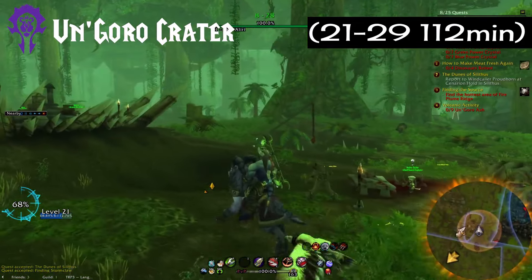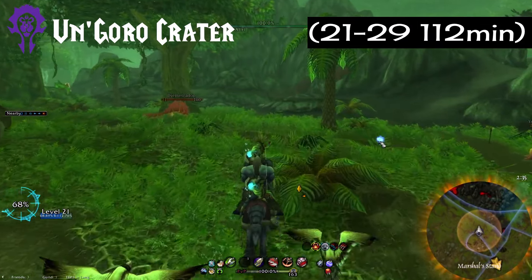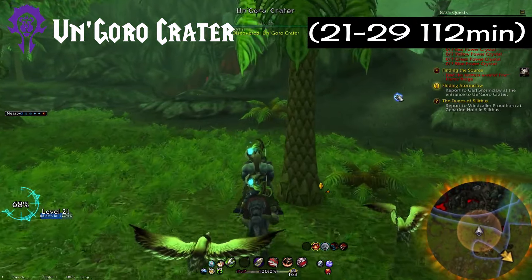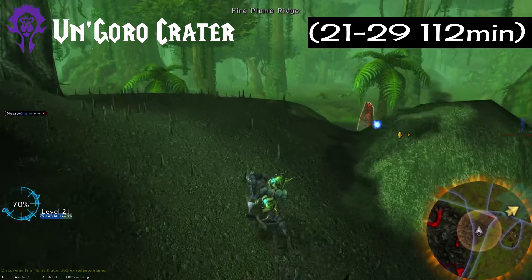The next faction neutral zone is Un'Goro Crater. I went from 21 to 29 in 112 minutes. This is a very small zone in size but there is a lot of back and forth, so the time just isn't great.